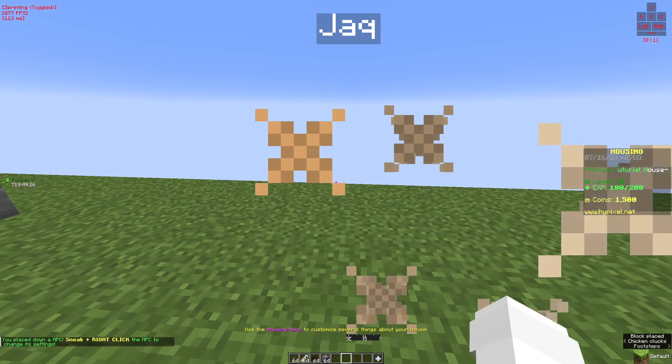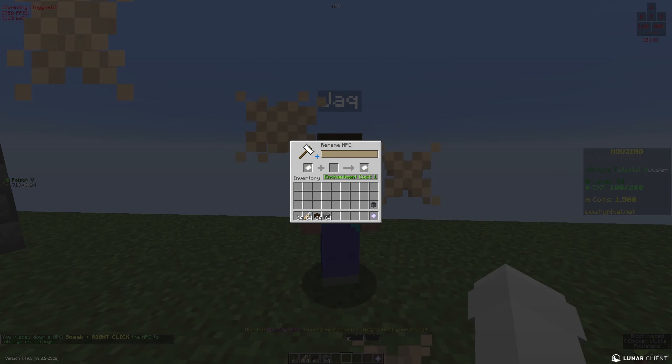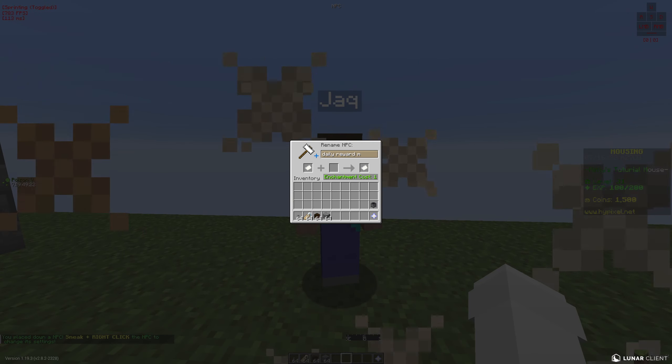First of all you want to place down an NPC. I'm just going to name this 'daily reward man.'